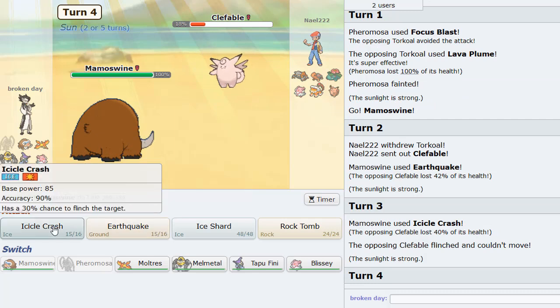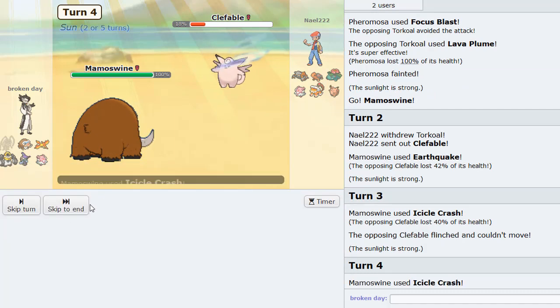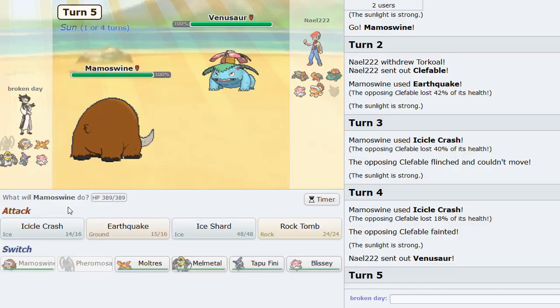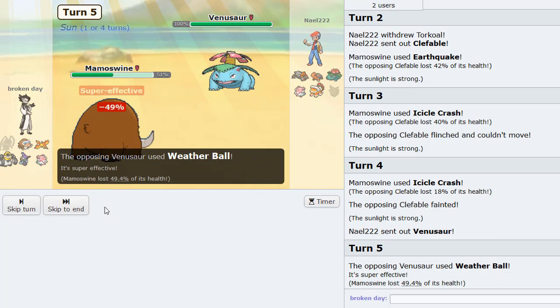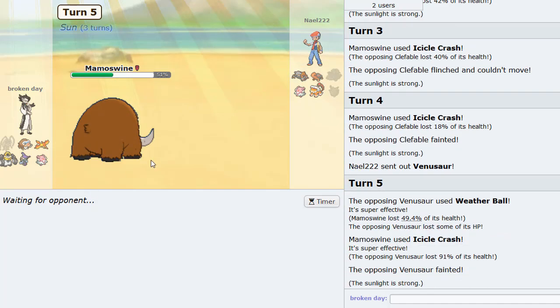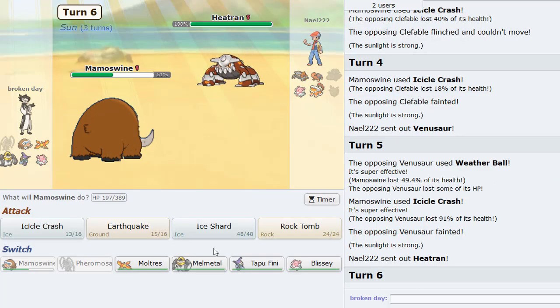Then we have Moltres, which is really good in this metagame because of Heavy-Duty Boots, allowing you not to take 50% from Stealth Rocks, and it has Defog on this set. Flame Body is always nice too, and Scorching Sands to potentially burn, and Mystical Fire to lower Special Attack. We have Melmetal on this team as well — I'm running 3 attacks and Protect. You can get residual HP back with Leftovers and Protect.